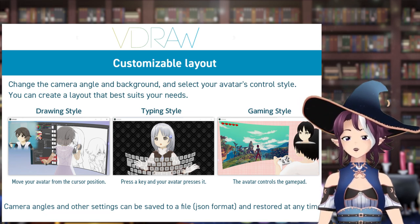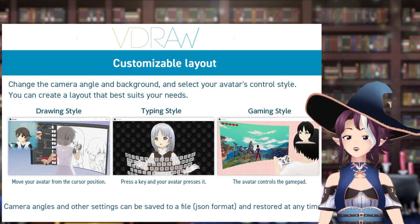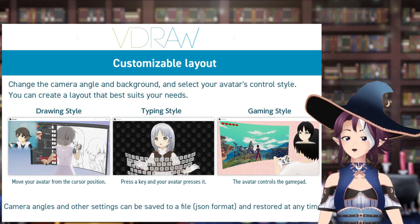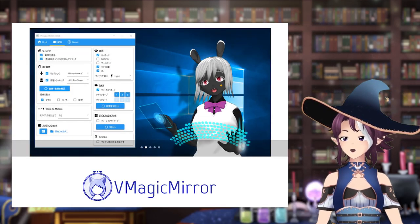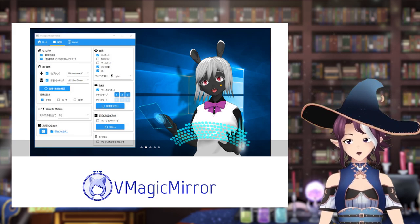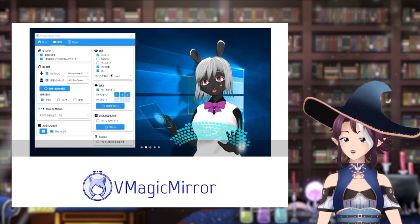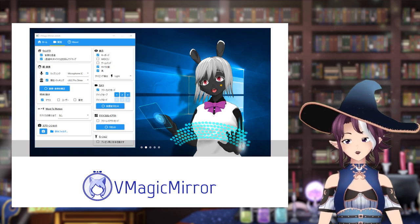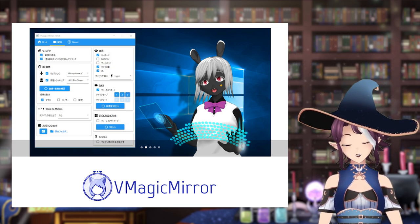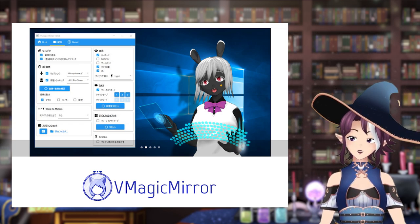In game mode your model will be using a controller and push buttons accordingly to what your controller is doing. You can have the program track your audio for lip tracking and turn on a webcam for face and body movements. VDraw costs about $10 at the time of making this video. VMagic Mirror is similar to VDraw. I know a lot of people swear by this program but I myself have had no luck with it. I do know it has a typing mode and the ability to turn the camera on and track, even with iPhone integration from what I hear. It is also free, but as I've never had luck getting the program to work I can't really review its features beyond this.